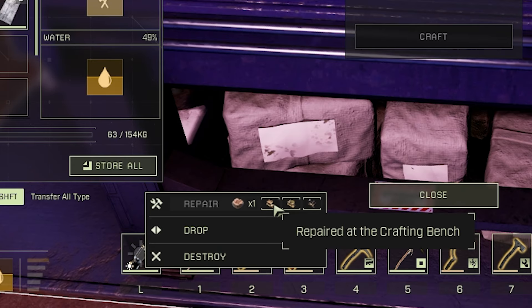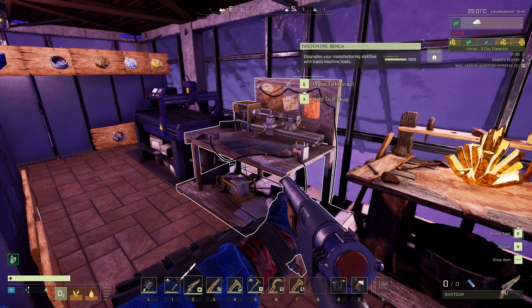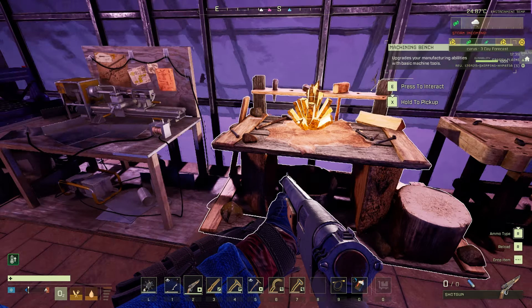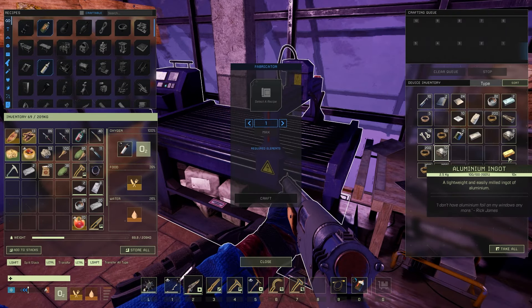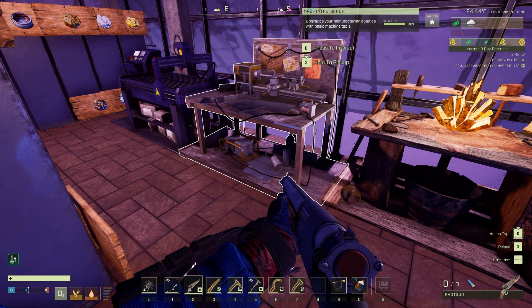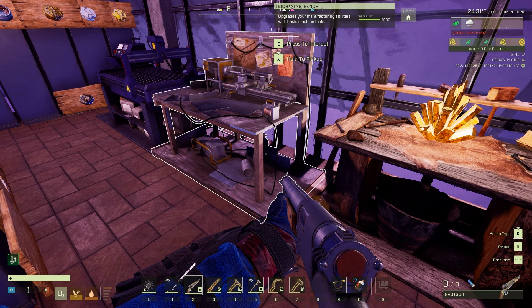If something only repaired in a certain bench before and now you have the highest tier bench, it should repair there too. Now that you can consolidate your benches — for example, not needing the crafting and machining bench — are you actually going to do so? I always end up putting resources in benches to make it easy to craft stuff, so I might keep it the way it is. But maybe on future builds I'll just build up to the fabricator and leave it there.